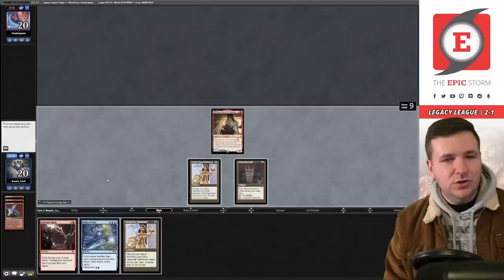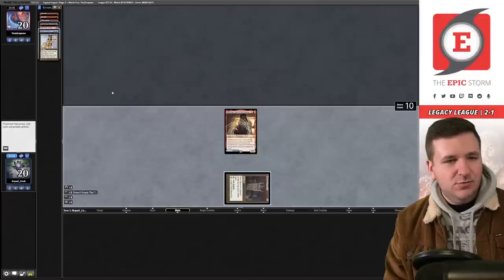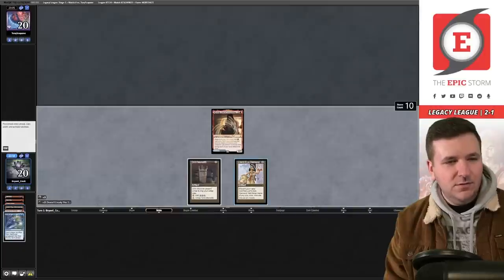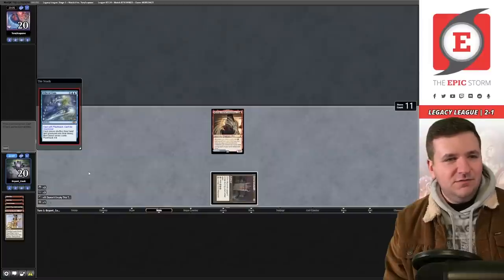We cast Overmaster, make red, draw a card — another Diamond! We make blue, then red, tap the Grim Monolith. Actually — we should do black, because if I draw Tendrils or Burning Wish for Tendrils it's just lethal. Storm 11! Burning Wish — yes! Grab Tendrils.